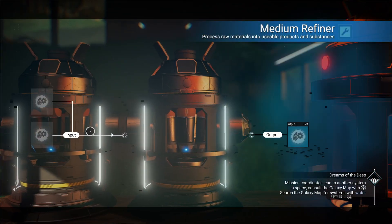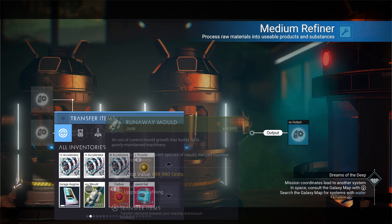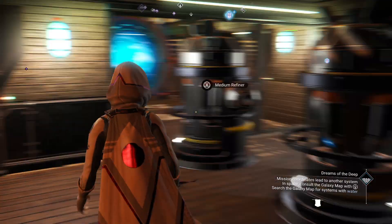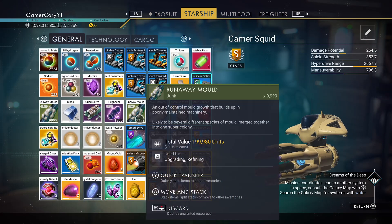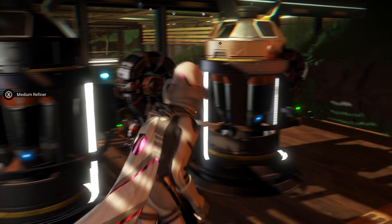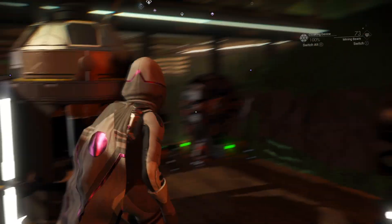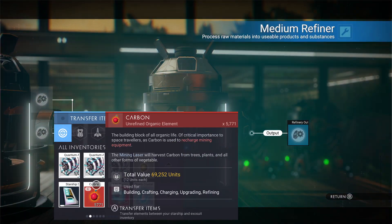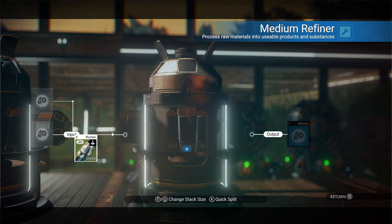Within that 20 minutes you can collect way more than one refiner can process, so you can go off to another place and let it run if you want. I've started the refiner and we only have about 170 or so left in hand since I was already doing this before filming. You can move mold from your starship storage over as well — there's some there too — which makes it really nice and convenient.